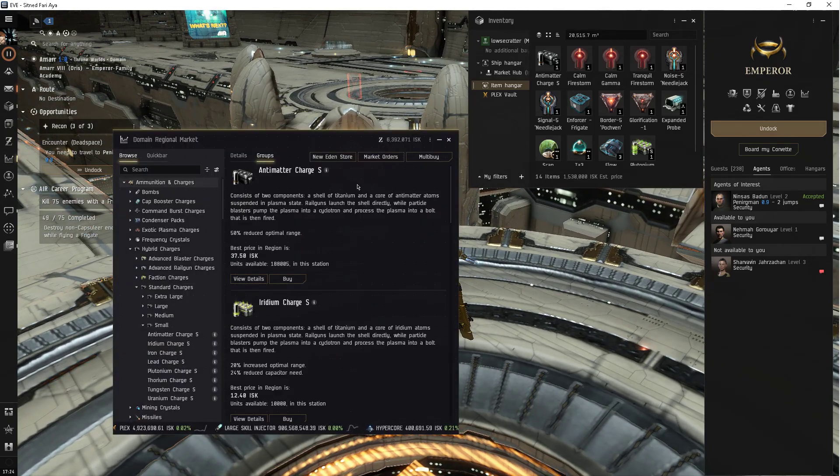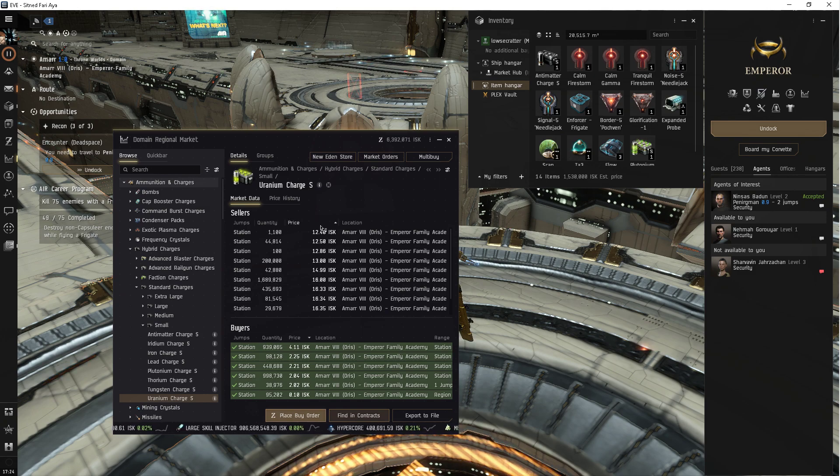Market stuff. I'm sure somebody's already explained to you that you absolutely need to get rid of your default sorting and set it for price with the pyramid, and then the opposite for buyers' orders. That will ensure that when you're seeing the value of something to sell straight to market, you'll get the highest price right there, and the lowest price for buying is listed right here. That's exceptionally helpful.